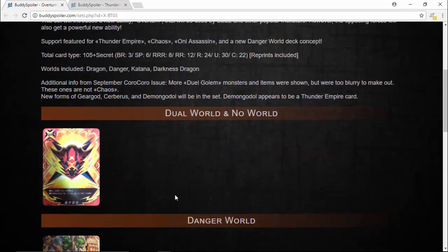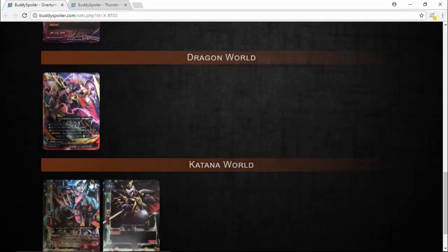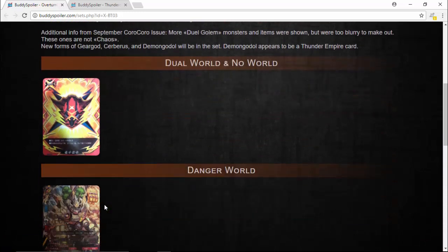Still waiting for more stuff to come, but it definitely gets me excited to see these new cards and concepts. Definitely waiting for more — New Form Cerberus, New Form Gear God, and Demon Godal as a Thunder Empire card. Demon Godal is known for Soul Guard, Counterattack, and Destroying Items, so that'll be really interesting. Already with these cards, Thunder Empire is looking strong. Definitely going to wait to see what else will come from this set.